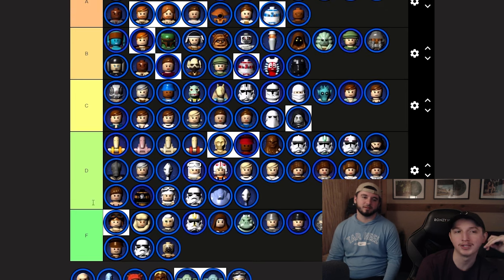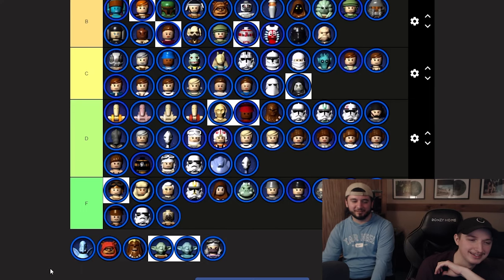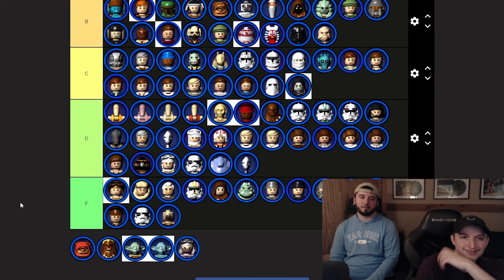Put the Ugnaught with the Jawa and Ewok for trolliness. Watto — does he even do anything in the game? I don't even remember playing as him. All I know is he's one shade of the brightest blue ever. That shade of blue is so funny — A tier for the trolliness.